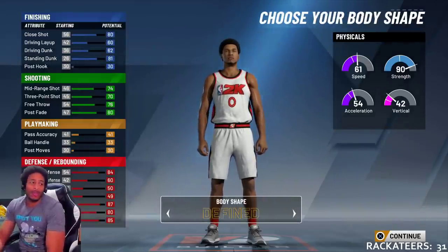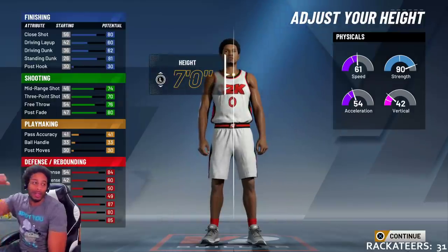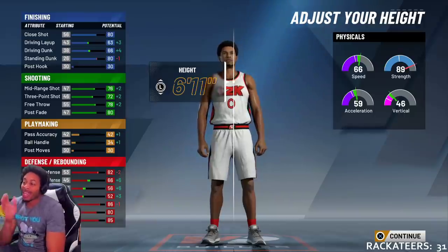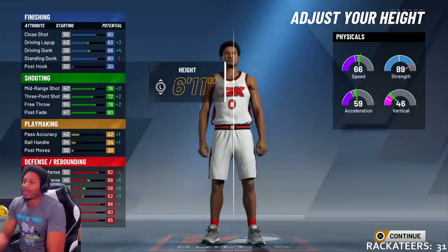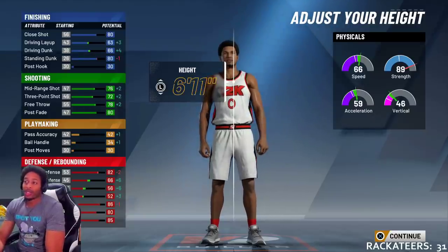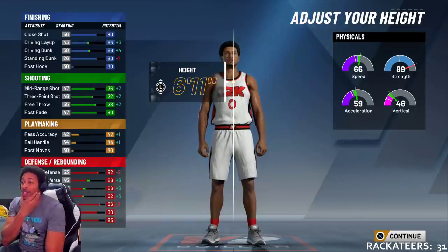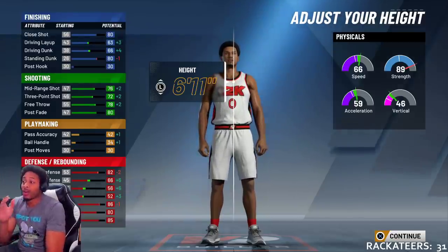Then you hit over here. I did the fine because I like the fine. Then this is the secret sauce — made him 6-foot-11. When I made him 6-11, that made my driving layup go to a 63 and my driving dunk went to a 66. So I can catch the alley dunks, I can get the real alleys, and my standing dunk is at an 80 right now.